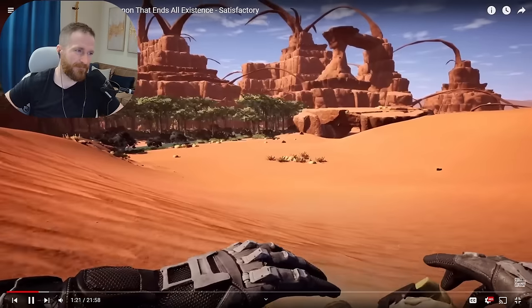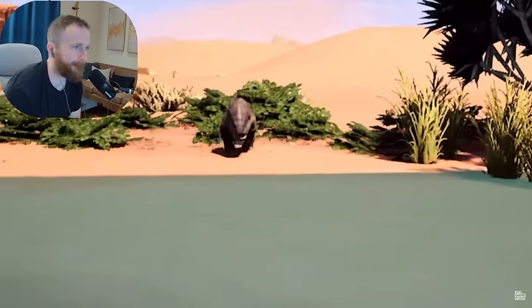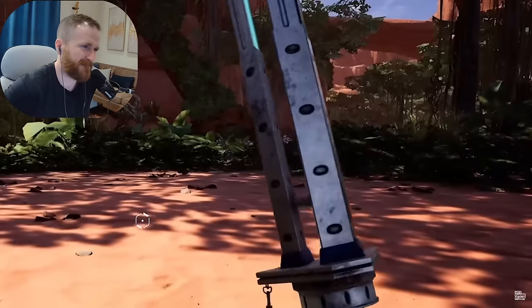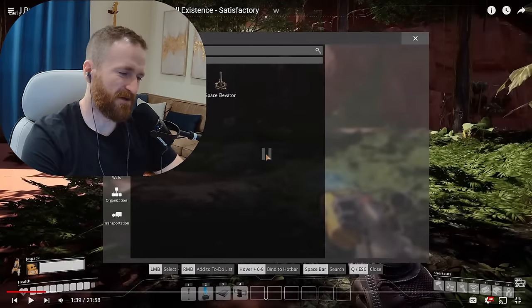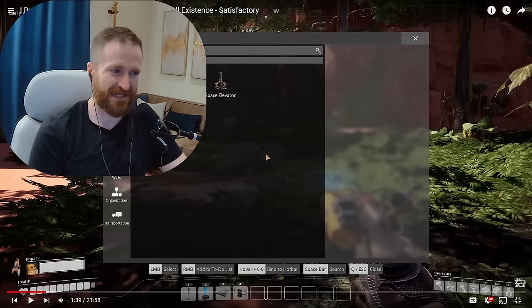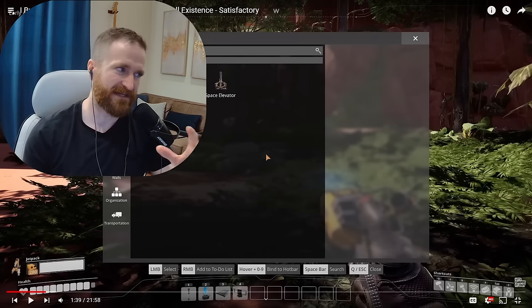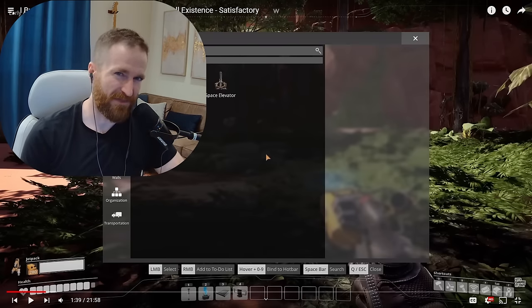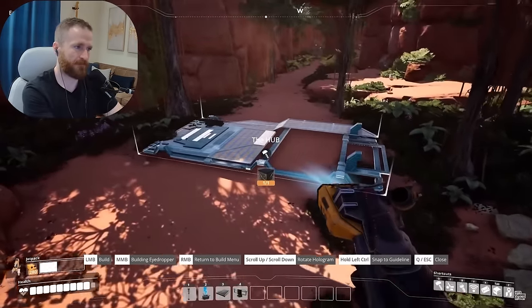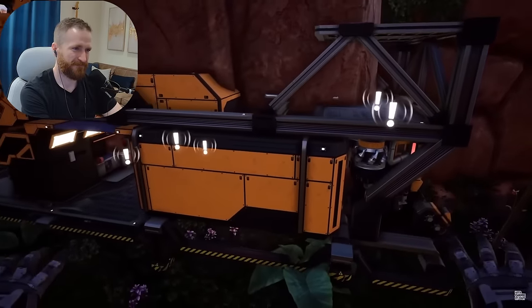A beautiful, lovely oasis with sand dunes and local wildlife that immediately attacks. Josh uses a jet pack to escape. Then he finds the hub — what allows you to unlock new blueprints — and shoves it into the side of a rock face. 'That's what I like to see, our beautiful base shoved into the side of a rock.' Is that still doable today? You can even look through to the other side.